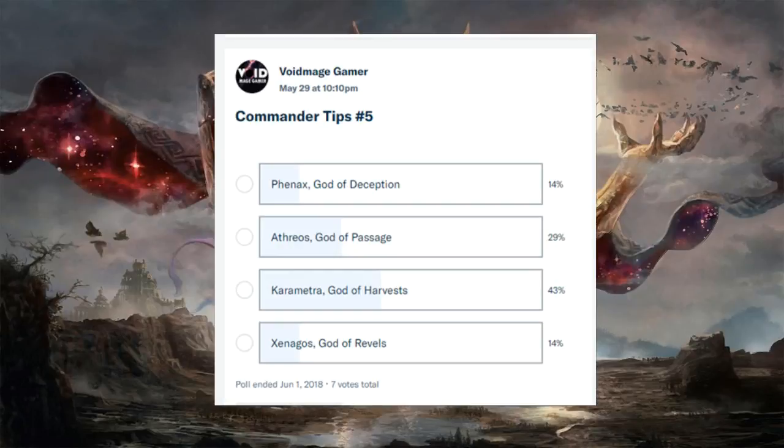Hello everybody, coming back at y'all with another Commander tips video. Last week we did Karametra, God of Harvests. This time we're doing Phenax, God of Deception. It was a close one — had to choose between Phenax and Cipher, Host of Herons. I just think Phenax is a little bit more interesting, and I can go into depth about what he does because he's not as subjective as Cipher can be.